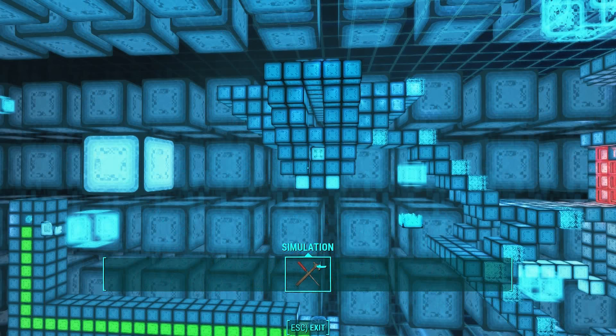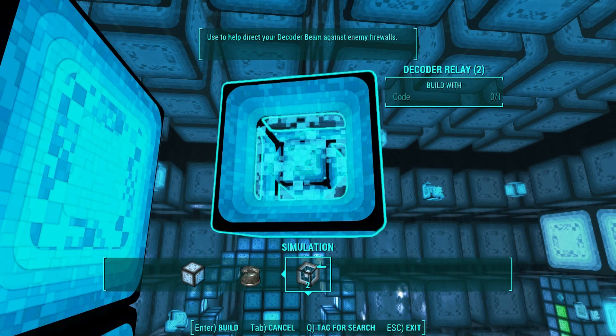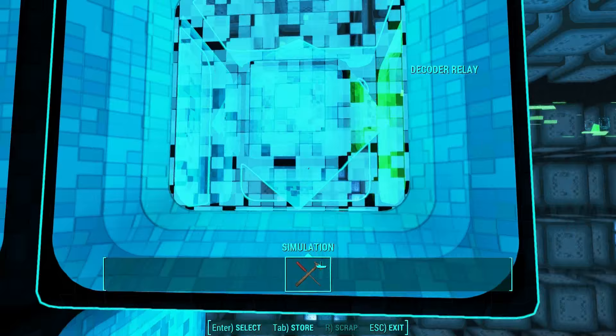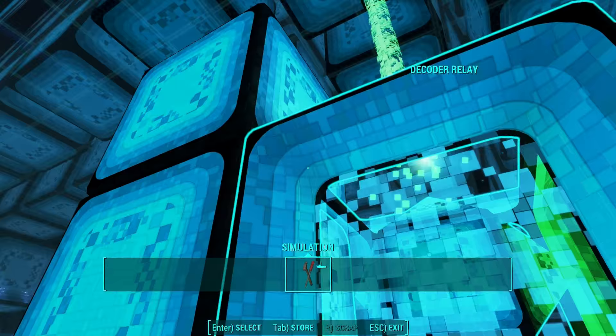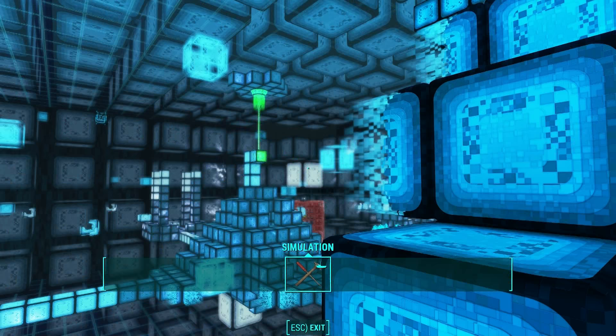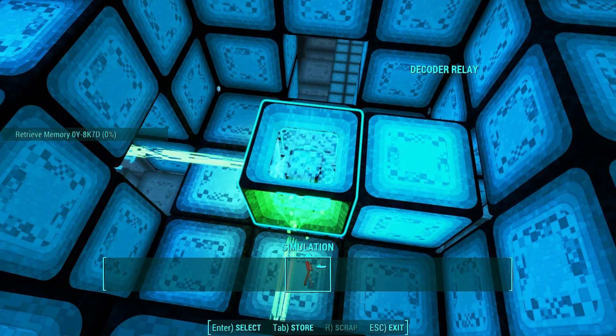Then go back over to the pyramid and hop to the top of it. On top of the pyramid, build some scaffolding to the side of the green beam. Then attach a decoder relay to the scaffolding and point it towards the upside down pyramid where you have your other decoder relay. If you match it up correctly, you should knock down the second red wall, allowing you to come over and get the next decoder relay block. Once done, be sure to go back and store the decoder relays you're no longer using so you don't lose track of them.